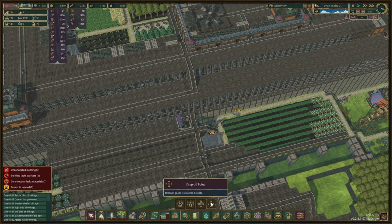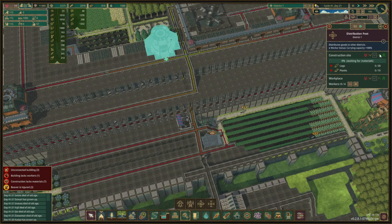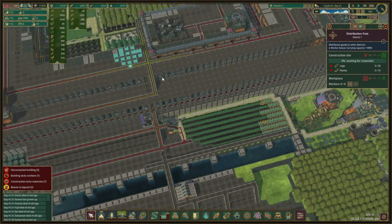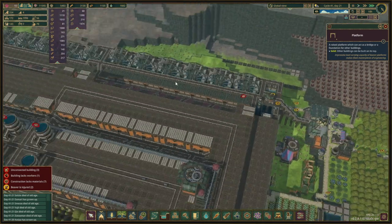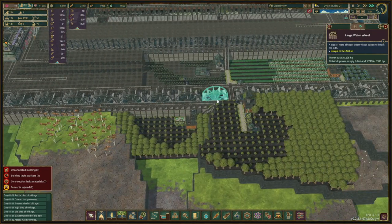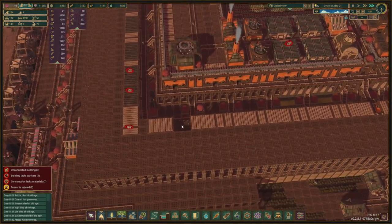It's a big building, this distribution post. We're just gonna set it right here for the moment, give it priority, put in some workers — we don't need that as a high priority workplace. We'll set up the connection once we get that done. Let's speed up the game a little bit. They also finished all of these water wheels, which is nice — we're currently making about 22,000 power, which is good.